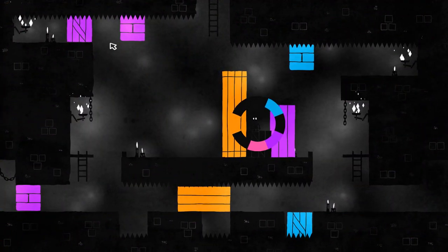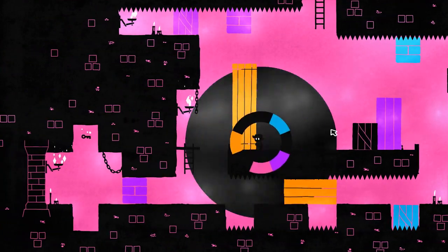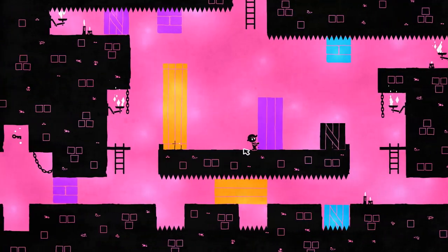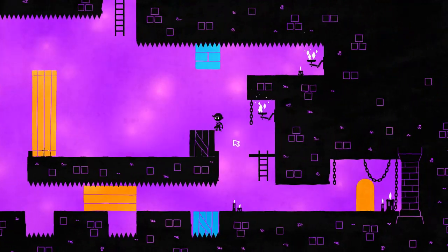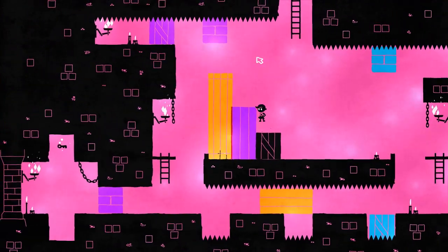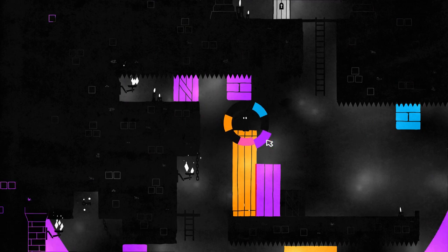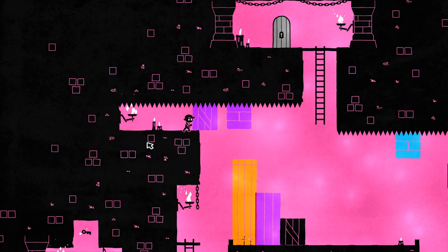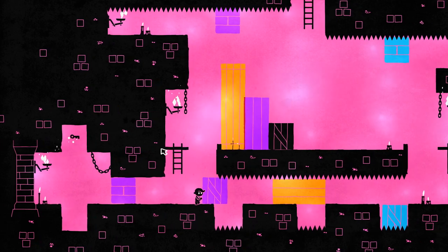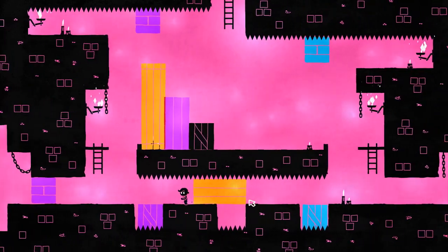So next we want to get up there — that seems straightforward enough. Push this guy out of the way. Back to pink. Pull this guy. And then back to pink — push them like this. That should work out just fine. We gotta figure out what that ladder's all about. Oh no, that's the exit. I see now. So we don't need a block in the middle section here. Understood.